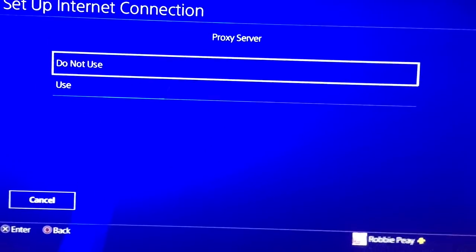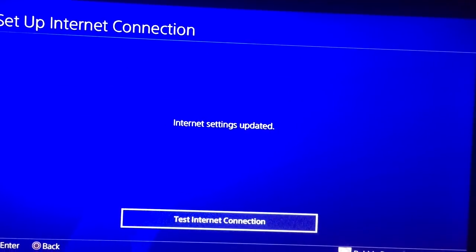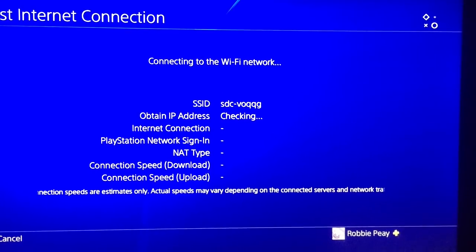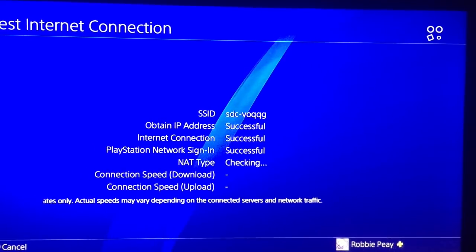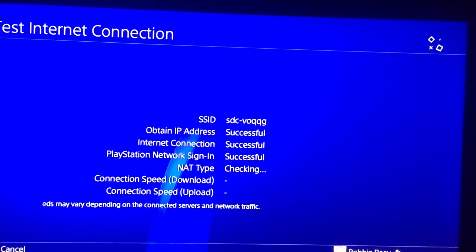Then I clicked Next. Proxy server — do not use. And then I tested the internet connection. It's kind of slow here, but as you can see, it says that my PlayStation Network sign-in is successful.